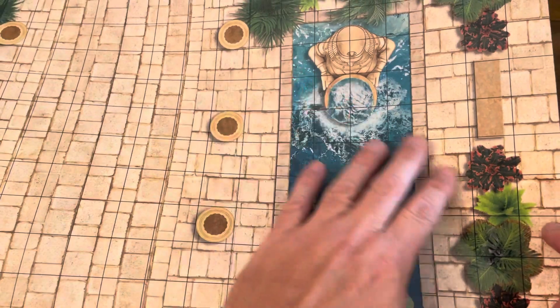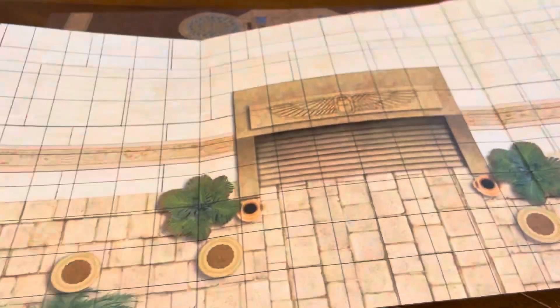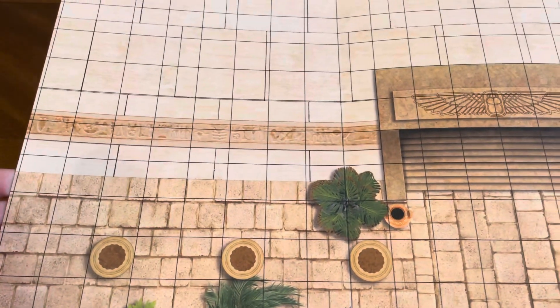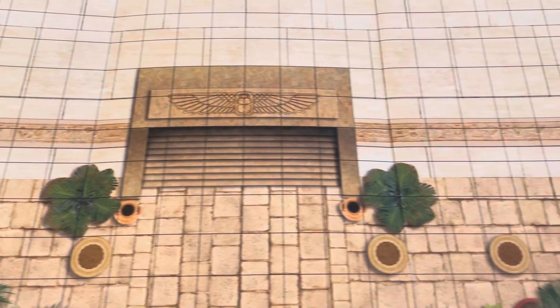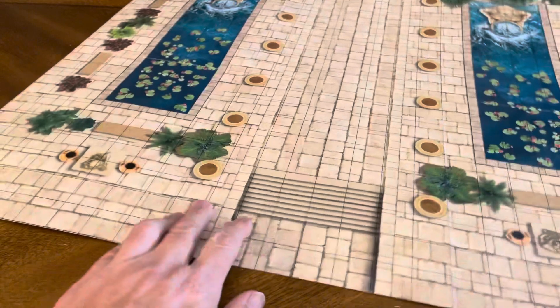Beautiful colors, very vibrant. The trees, all that stuff — very, very cool. I'm going to show you it from all sides. It's a really, really beautiful map. I have lots and lots of these maps, and I've got to tell you — this is perfect for ancients. Really, really cool.